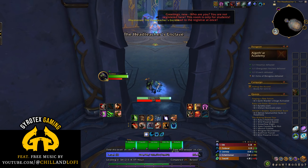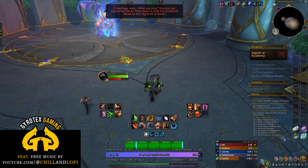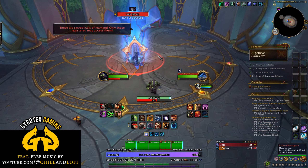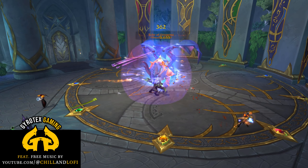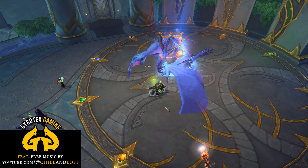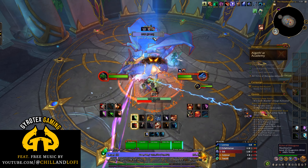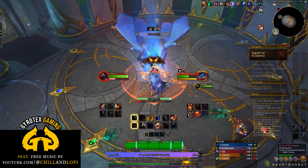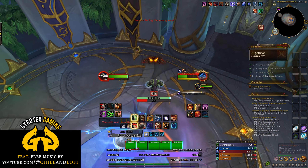The final boss is the echo of blue dragon Dora Gossa, who was clearly the headmistress of the academy and is now upset with you for some reason. She does arcane stuff — AOE marking party members, teleporting around, doing arcane breath, and pulling everyone to herself in a vacuum-type move so she can cast a big arcane blast AOE. There's nothing too dangerous here; the main mechanic is that big AOE she pulls you all into, so just get out of the circle around her and you'll be fine.